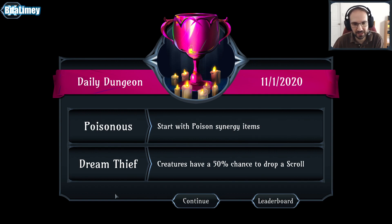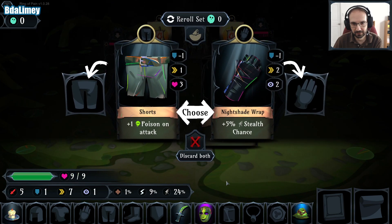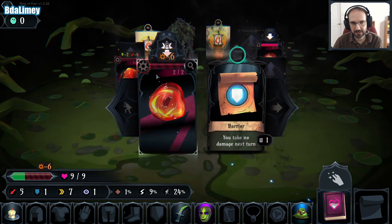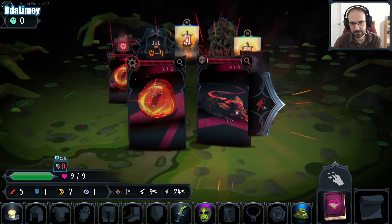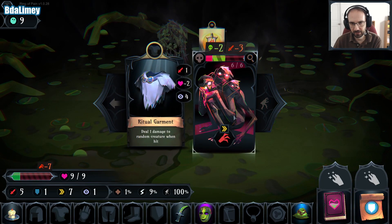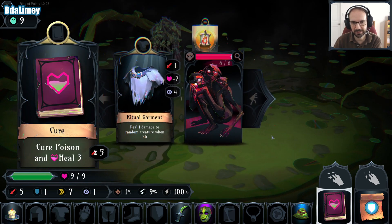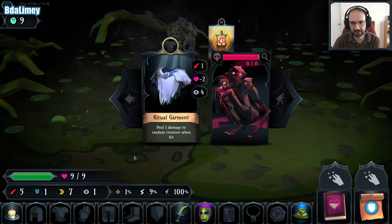So modifiers today: Poisonless. We start with Poison Synergy items and Dream Thief creatures have a 50% chance to drop a scroll. I guess we won't know until the end whether this is going to count as a first run or not. So I'm going to do what we did last time — take that, pick that up and use it. We'll pick up Shadow Step and use it immediately, we'll pick up Barrier. Knowing there's lots of exploded creatures coming in the next ring, I think I'm going to hang on to that and leave him.